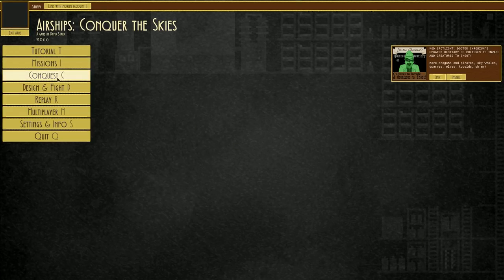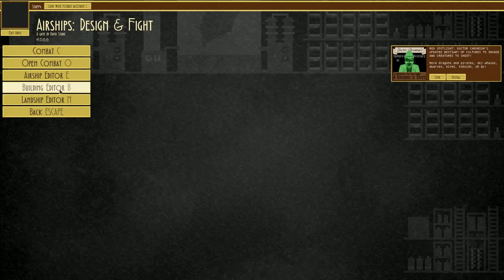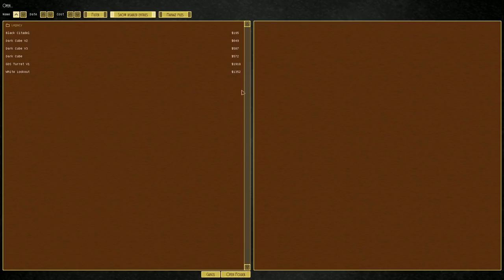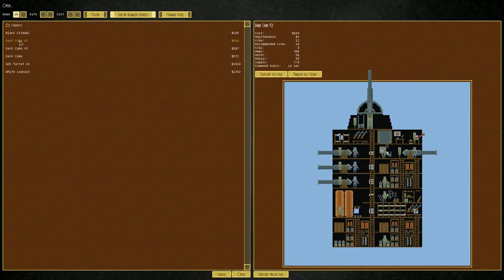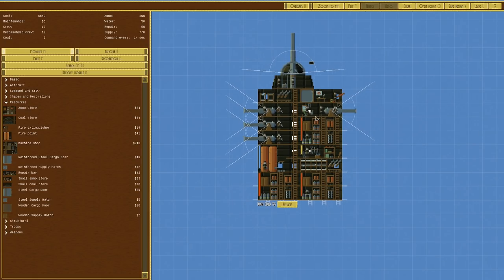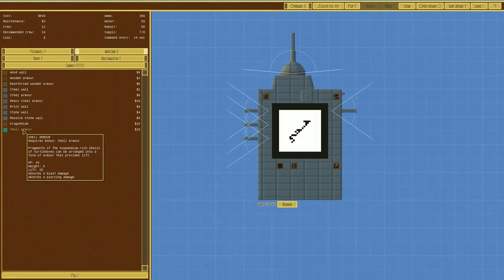I think there might be, but I don't think it's something you should exploit — it's probably not intended. Let's go over to the building editor, open design, and open the dark cube version 2. We'll place that down. You can see it's got a lot of guns and it's a fairly decent, albeit cheap, defensive structure. If we go to armor we can see it's currently armed with stonewall, brick wall, and heavy steel armor.